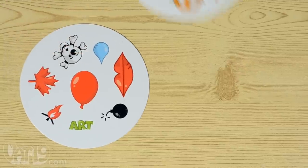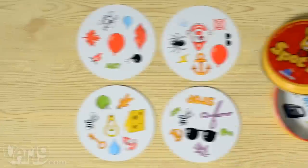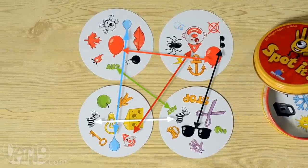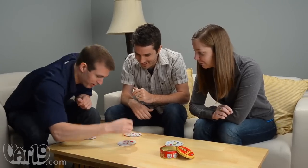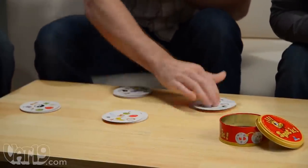Each card in the deck has eight symbols on it, but every card has a different set of symbols. There is always exactly one matching symbol between any two cards in the deck. The object of the game is to find matches and call them out faster than the other players. You'll need a sharp eye and quick reflexes to find matches faster than your competitors.